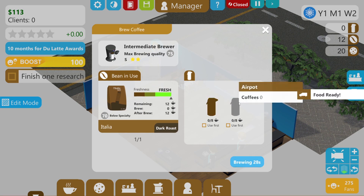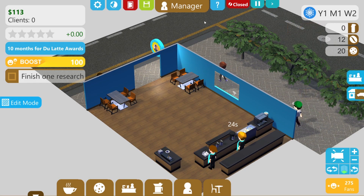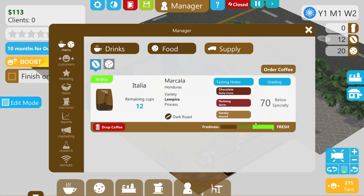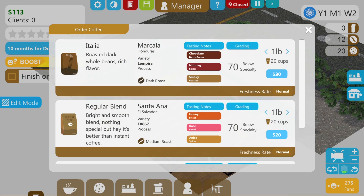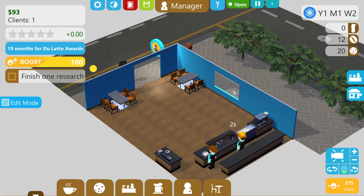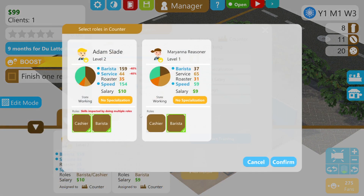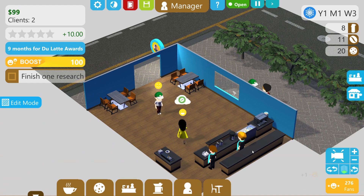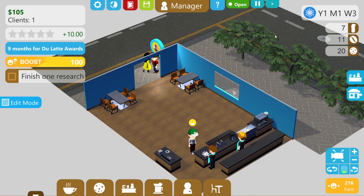We'll just do the one for the moment. I do need more coffee actually - I thought we'd get away with it. Supply - we're getting just one in to start with. We want more coffee - we'll stay with the Italia I think, so another one of those. I think we can open. The air pot is done. I forgot to give somebody a job - you can be cashier, that's right. Now you can pay for your coffee - awesome. They like it, they like it.